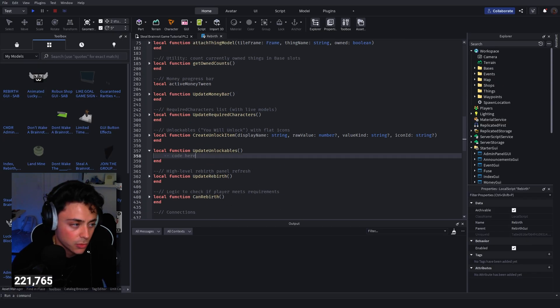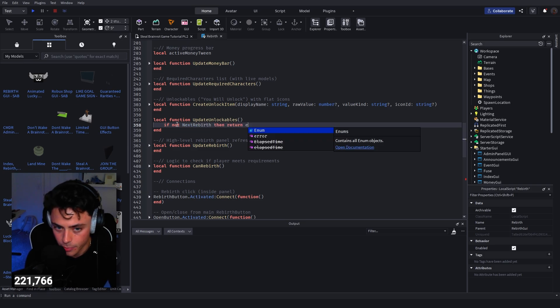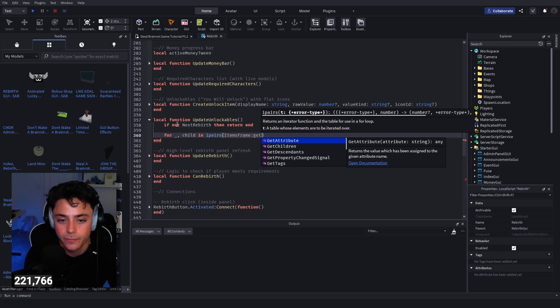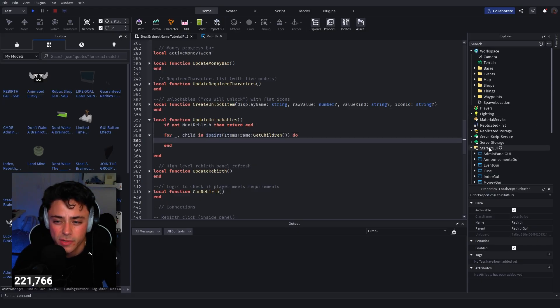Now we need to script the update unlockables function — it's a longer script. If you want to skip typing it, join the Discord membership. Going into this code area: first we write 'if not nextRebirth then return end', checking that we have a next rebirth. Then we write a for loop using ipairs over itemsFrame:GetChildren(), and we do the loop body.